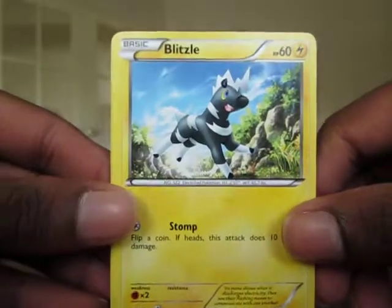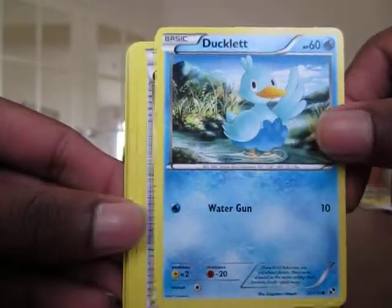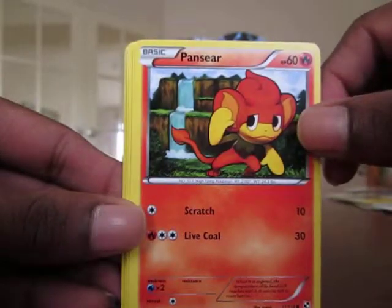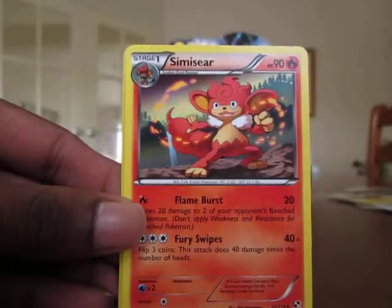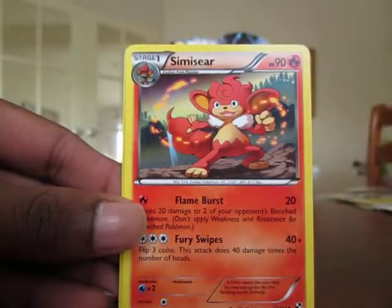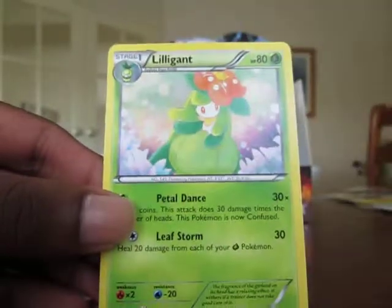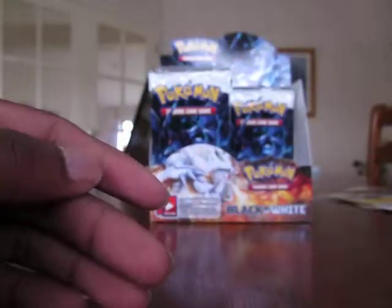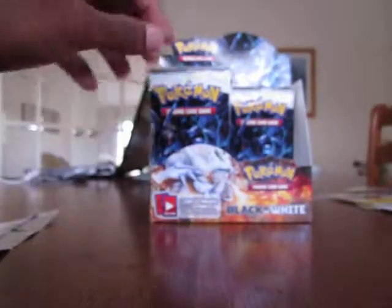Okay, so here we go. Blitzle — haven't got that yet, I like that name, Blitzle. Ducklett. Potion Trainer. Kling. Pansear. Alomomola. Energy Switch Trainer. Simisear. Tranquil Reverse — which is uncommon. And the rare: Lilligant. I think that'll be the last pack for this part, guys.